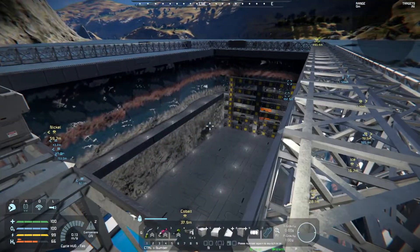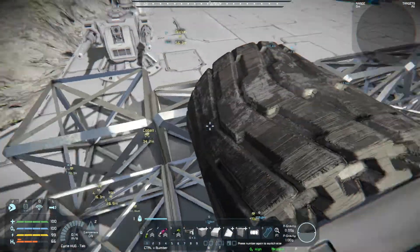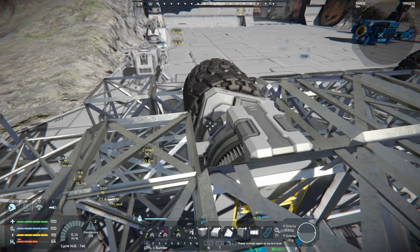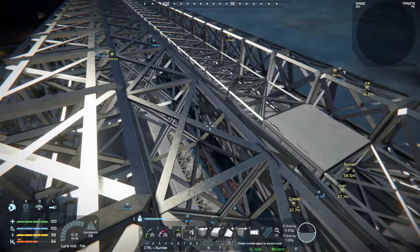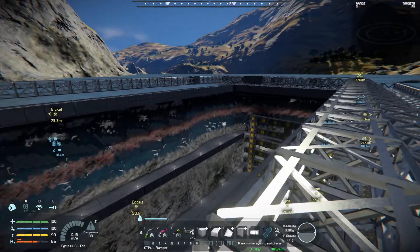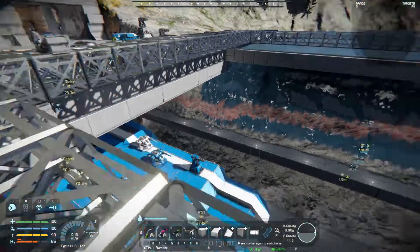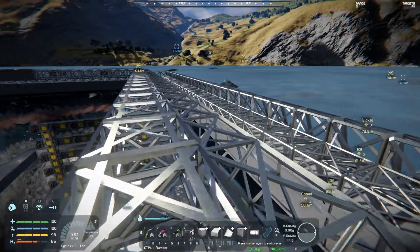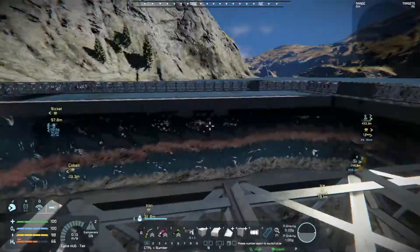I think when all this is filled in there's gonna be quite a lot of weight here. Is one revolution a minute enough? This is where it would benefit to have two half doors, but I quite like having just one big one. I think it's gonna be cool.